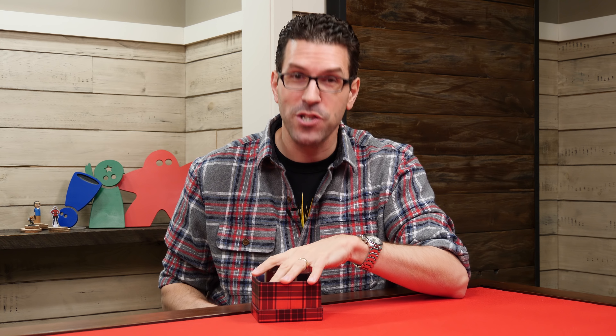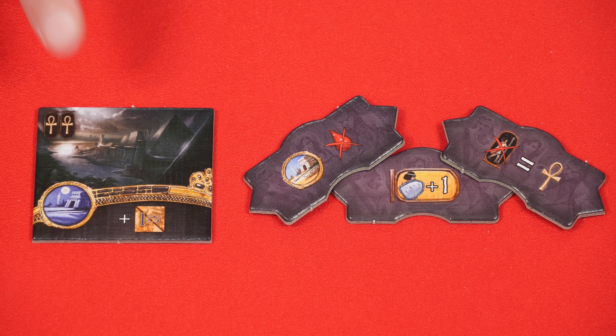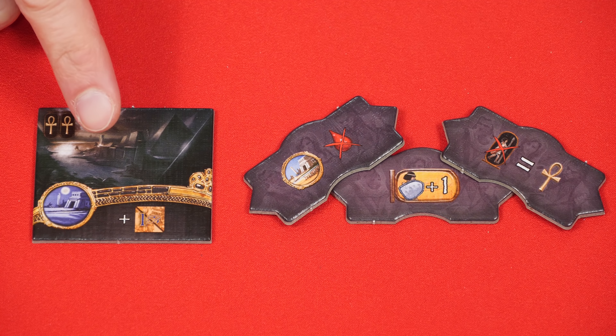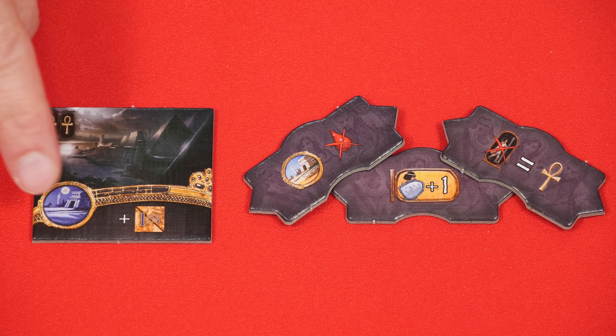I have a promo here for a game that I did do a tutorial for, and that's Kemet. These are actually for the Toseti expansion and it includes a new black power tile that awards an additional permanent victory point for controlling two temples in the night phase, and there are also three new skills to add to the Toseti path.